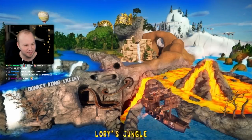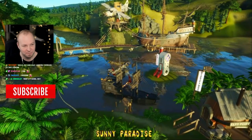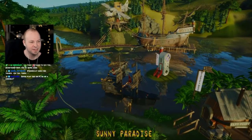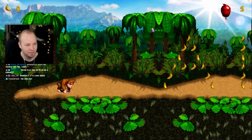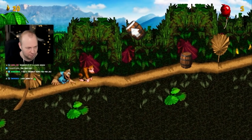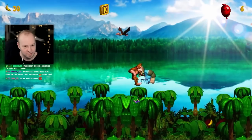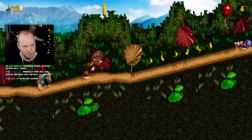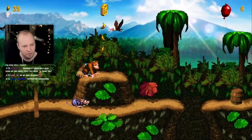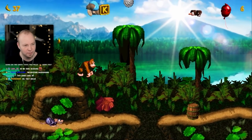Everything's on the screen at once, just separated by different areas - Lori's Jungle. Oh there's Funky playing up top! What's that - see the sideways SNES controller? What on earth is that? Anyway, Sunny Paradise - this is on PC so there is actually a run button in this.